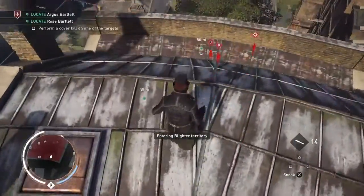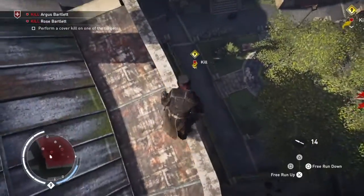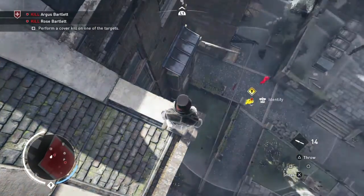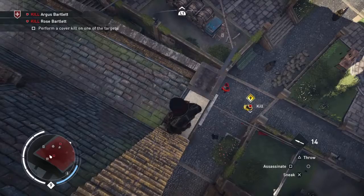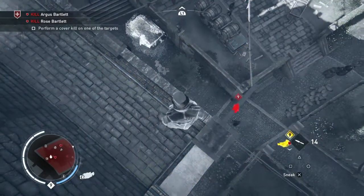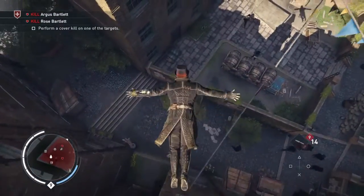So get to the top of this building here, the one with the blue door, you'll see that easy enough. And you'll see that there's one behind you, and that's where the one guy is — that's the one we're going to kill with the cover assassination. So we're going to move over to this side of the building, and if you come over this side you'll see to the left is a hay sack. We are going to leap of faith into it.